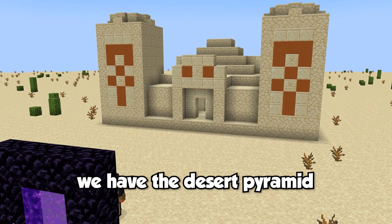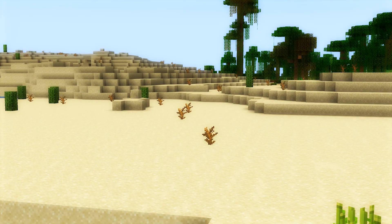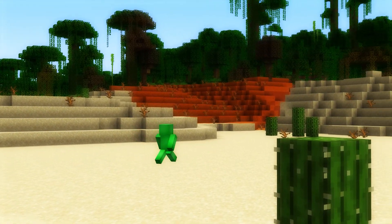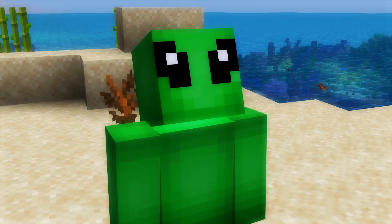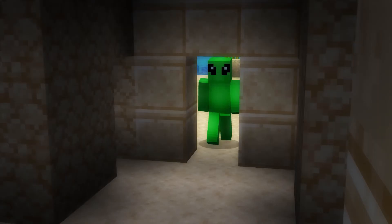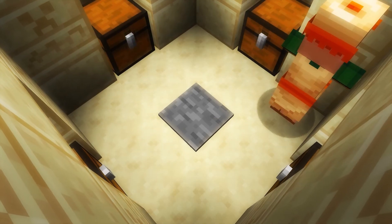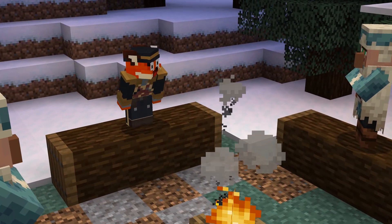Going back into the overworld, next up we have the desert pyramid. Gather around, because I'm about to tell you the age-old tale of how desert pyramids came about. It's said that over a billion years ago, a green goofy-looking alien crash-landed his flying saucer into the Minecraft desert. Before jetting off, he built the structure block by block, then created a secret treasure room with four chests full of loot at the center. Feeling cheeky, he rigged a pressure plate to some TNT below the floorboards — knowing if activated, it would destroy all the chests and loot inside.